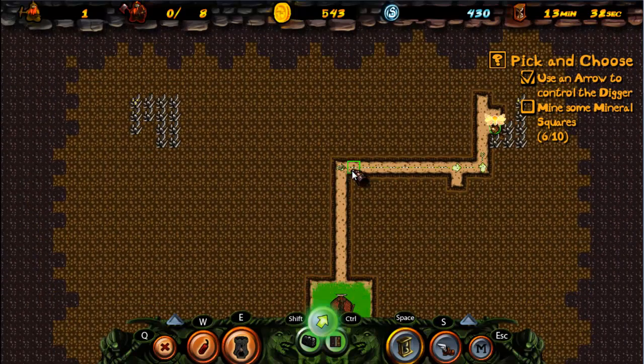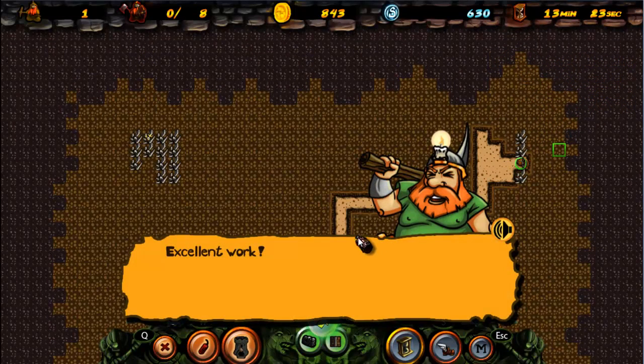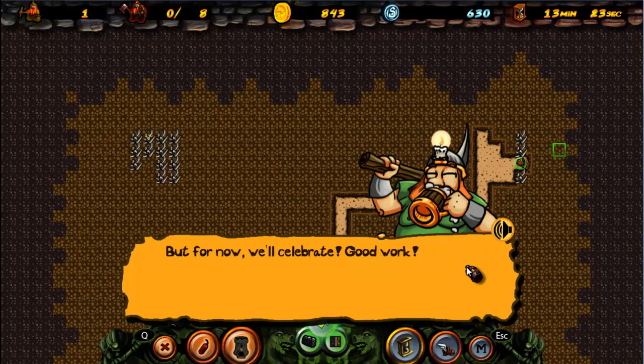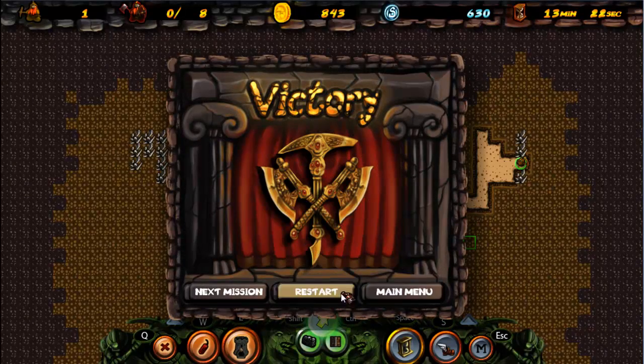Let's scrap this arrow. Nine, ten — excellent work! Now that you know how to draw arrows, you can move on to more interesting stuff. But for now we'll celebrate — good work! We go on to the next mission!